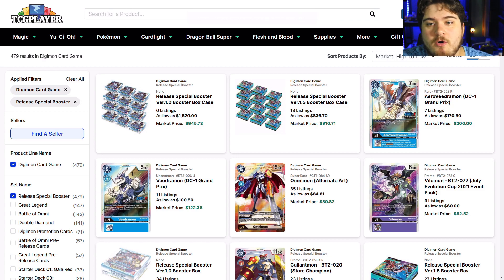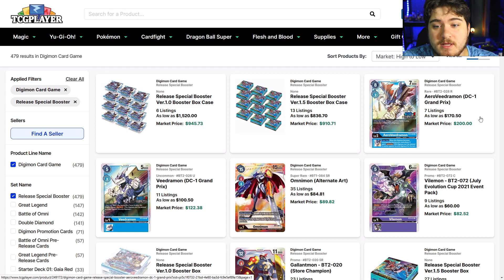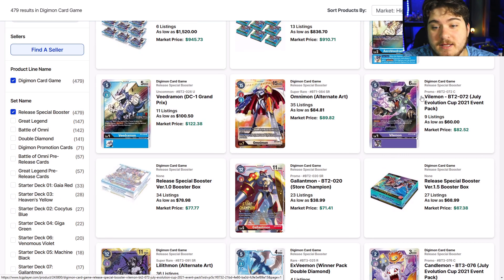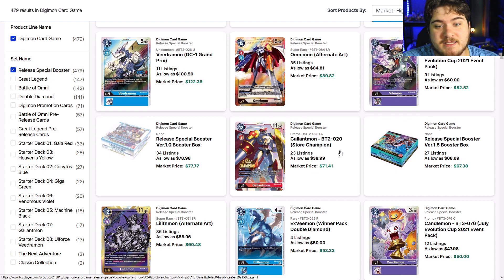Let's dive into the infamous VT sets. The V on promos, Arrow V Dragon, and the V for competing in the DC are sitting at a whopping 100 to 170. Alternate Omnimon is actually pretty dirt cheap at $84, which surprised me — remember when this card was $40 and then pushed almost $200? Now we've got Filemon at $60 and Gallantmon as well.